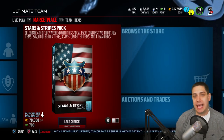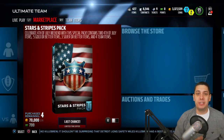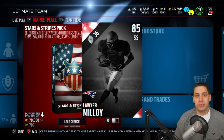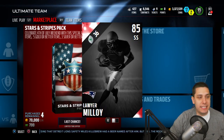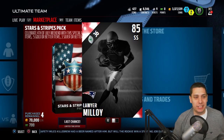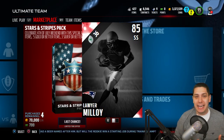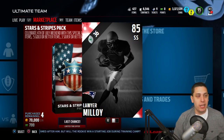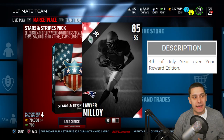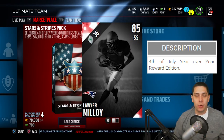One other thing I wanted to point out before I get into the pack opening: I'm hearing some rumors right now from people, and there's no credibility to this other than what I see on the Mutt Head website. This is the Lawyer Malloy card — the 85 overall. I haven't seen this card on the auction block or anything like that yet. There is a 99 Lawyer Malloy that came out that's a beast, but there's also a 4th of July year-over-year reward edition of this card that's 85 overall. At this point in Madden, 85 overall is garbage — it's not useful at all.